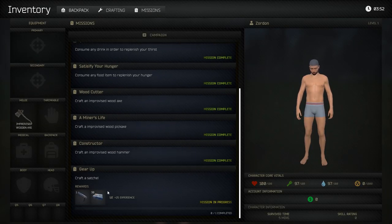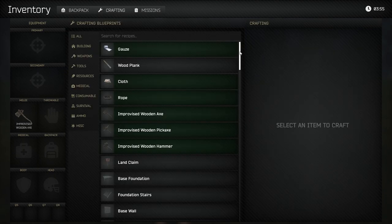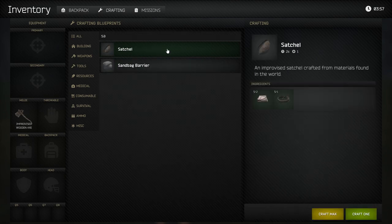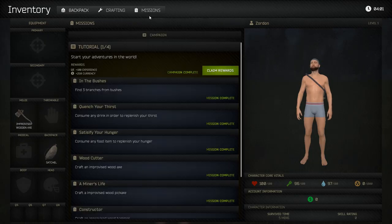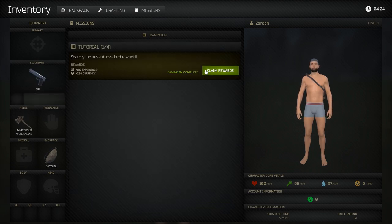Nice, claim reward. Now craft a satchel. Back to the crafting menu — you can scroll down, but you can also search a recipe, so type in 'satchel.' It's two cloth and one rope. Craft one, then go to the missions tab and scroll down — we'll get a free M19.